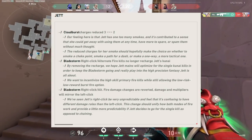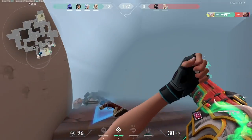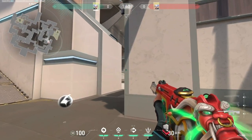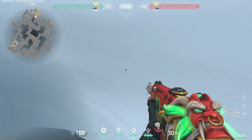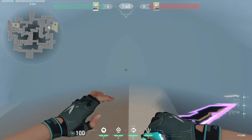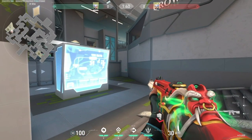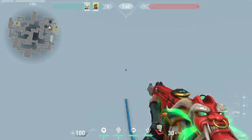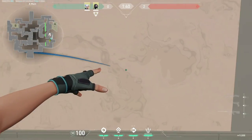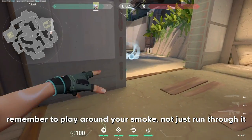However, with the recent Jett nerf toning down Jett players to only having 2 smokes, this means that you have to be more decisive when using them. So the way I like to think about this is whether I need to smoke off one of the choke points and use another to dash into, or simply use both smokes to play around. This is literally going to depend on your team comp. For example, if you have a Brimstone, he'll probably smoke the choke points off anyway. But if you have a controller like Viper, you might have to smoke off some of the choke points yourself. This can actually vary on maps as well.